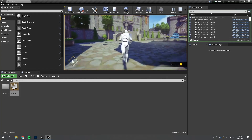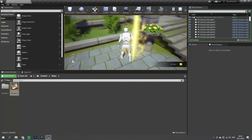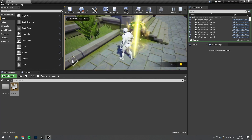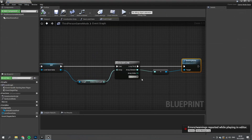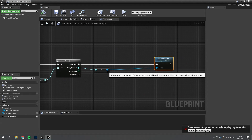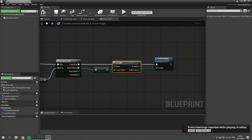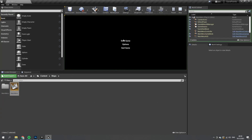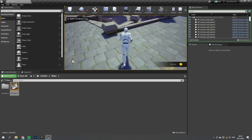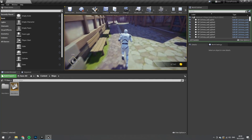This can work for enemies too — if you want to save the state of which enemies have been defeated you can totally do so. We hit an error on the Destroy Actor call because some actors no longer exist. To fix this, on the Destroy Actor node I'll add an Is Valid check before calling it. After that fix, the game loads correctly and all previously collected pickups are gone.